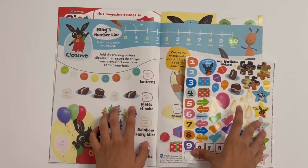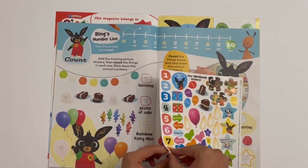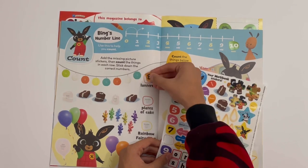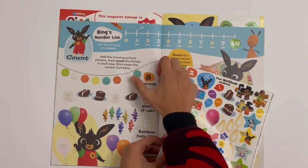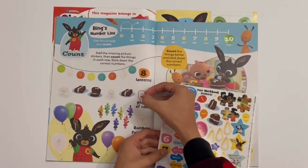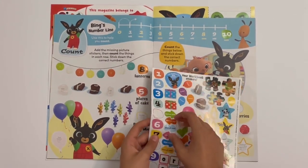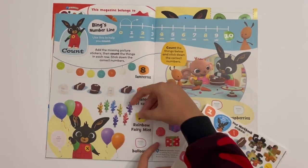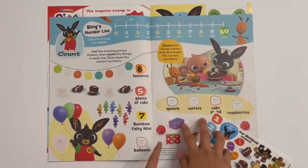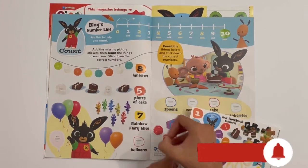You need to count the things here and match the right numbers to the outlines. So there will be eight lanterns, five plates of cake, and it looks like there are seven rainbow fairies. And there are six balloons for Bing.